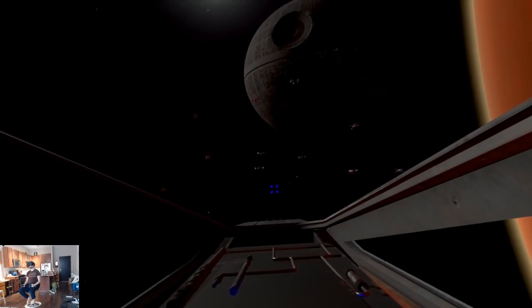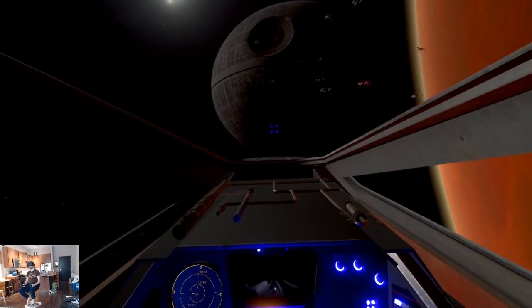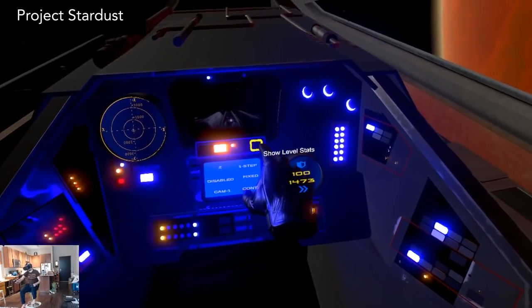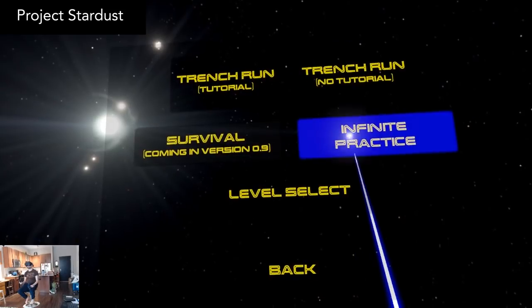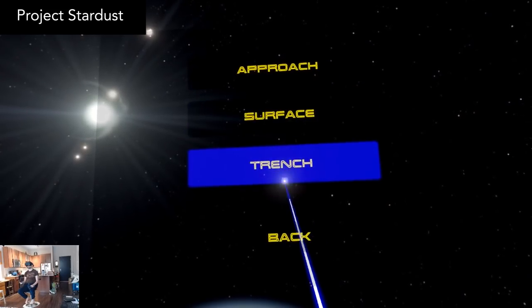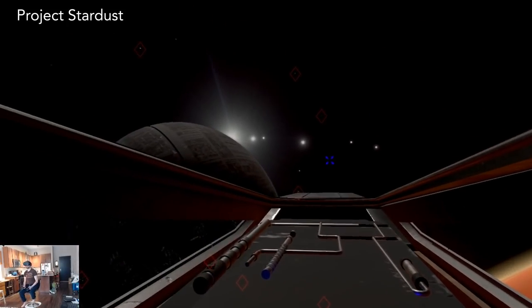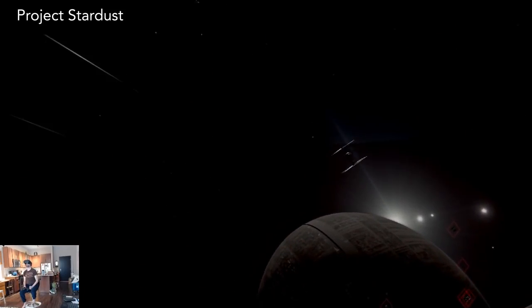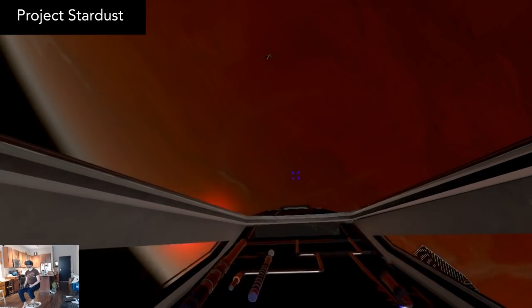Project Stardust has come a very long way with some big updates, so I thought it was worth mentioning again. It's a Star Wars X-Wing arcade game that features the Death Star approach, the surface battle, and the trench run. The new updates are really impressive, with gorgeous visuals and new touch controls on your cockpit dashboard. I found this to be a lot of fun and hard to put down, and it got me newly excited for Star Wars Squadrons coming out next week.